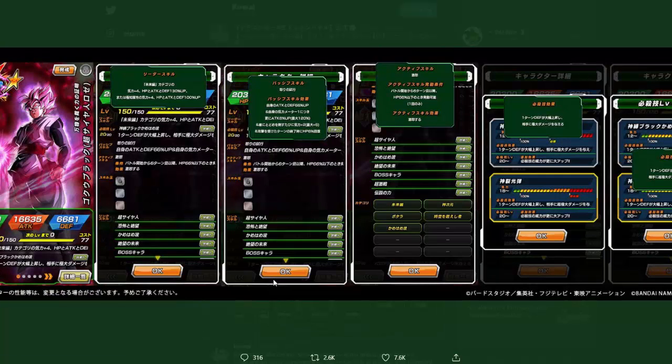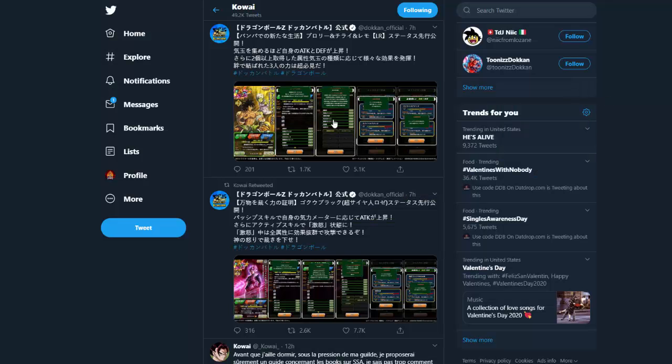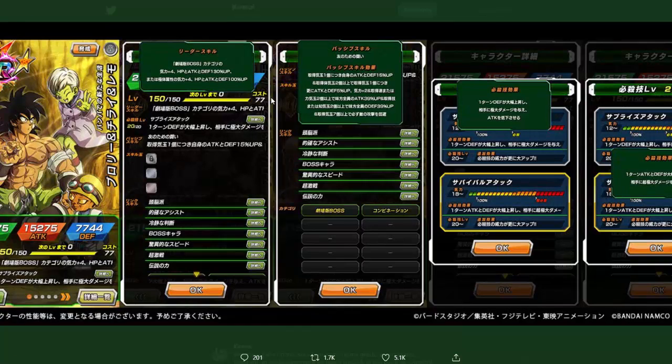The Top Legendary Summit banner is actually going to have an LR INT Rose, and then the LR Broly, Chili, and Limo card that we kind of saw get teased with the data download from part two a few days ago.